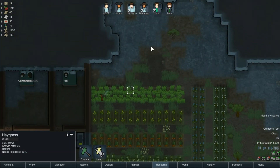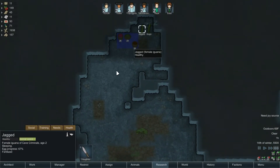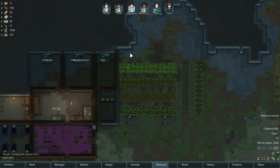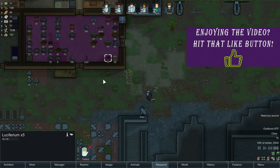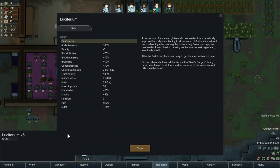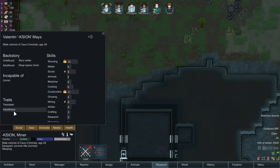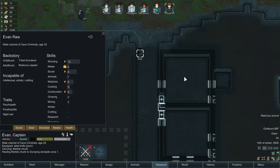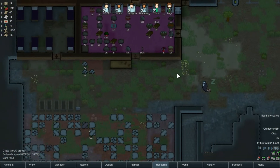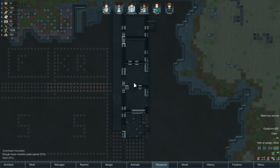We don't have any hay grass for our iguana, but their food is fine, they don't eat very much at all. They also don't produce eggs nearly as quickly as I thought they would. We need to forbid this luciferium — hopefully we have a trader come by pretty soon and buy it from us because we don't want it at all. I have a teetotaler, no chemical interest, so they shouldn't just walk over there and start using the luciferium.